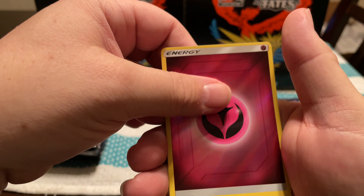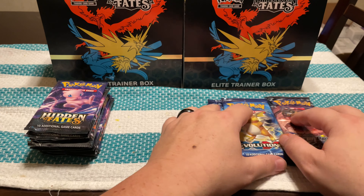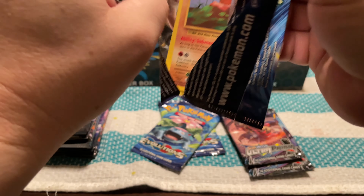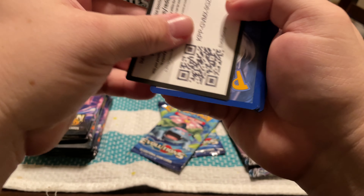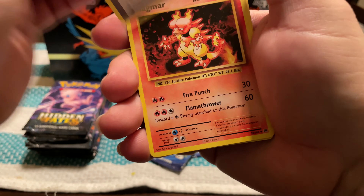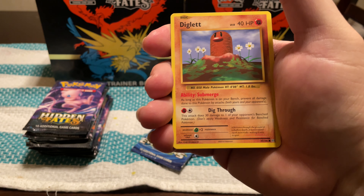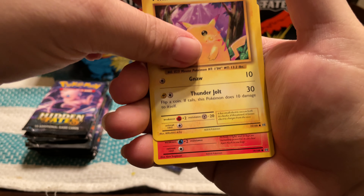Three more packs for this one. I think I see something in this one too — kind of caught a corner, but we'll be surprised on what it is together. Koga's Trap, Lieutenant Surge's Strategy, Charmander, Magikarp, Slowpoke, Clefairy, Koffing, Seviper, a Shiny, and then we have the full Tag Team — Moltres, Zapdos, and Articuno. So I've gotten that card twice now.